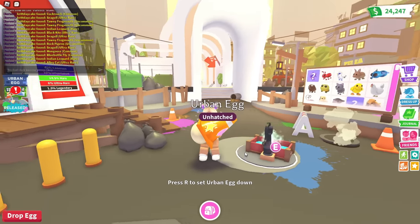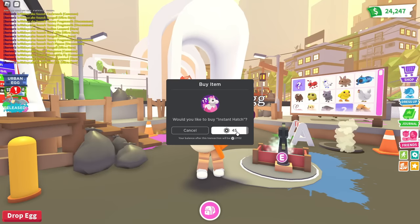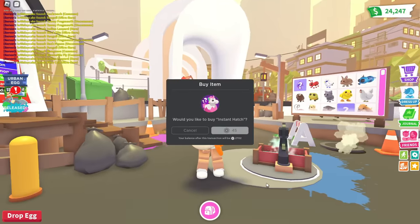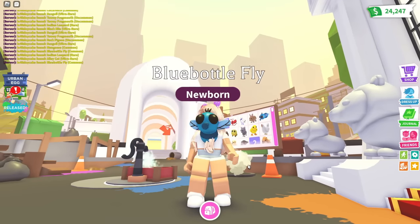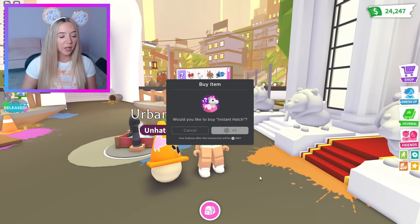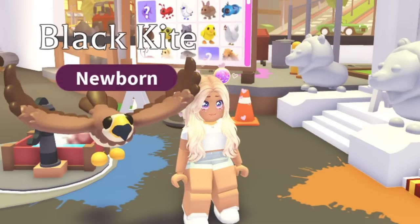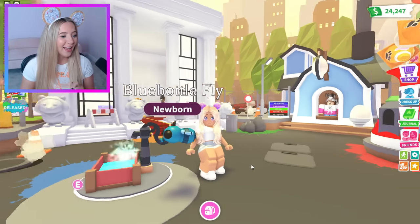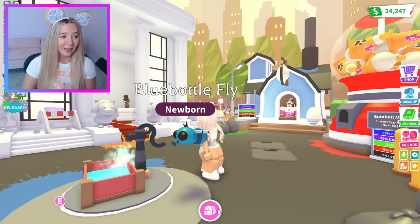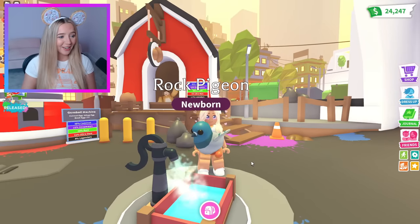Let's see if me getting out of the frame makes us have better luck — if I hatch a legendary with myself out of frame I'm just gonna quit. We got another bug — that's just my sign that I need to be here. We've seen the kite and we've seen this creepy bug. Another fly — that's our third one, I think I can almost make a neon. Another kite, another pigeon.